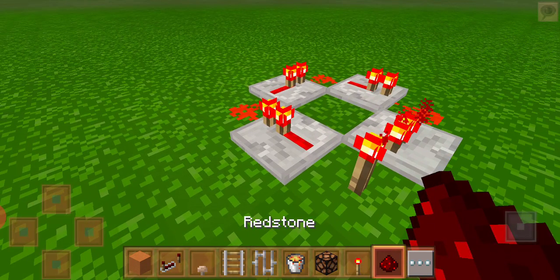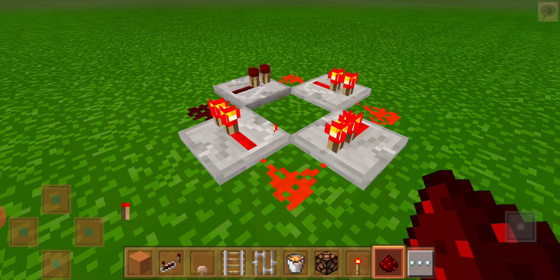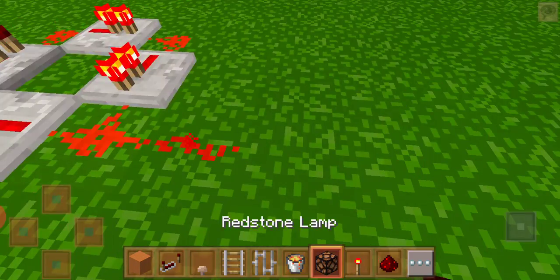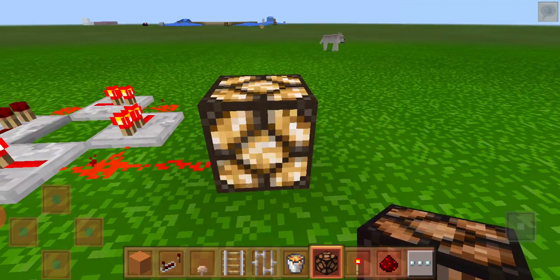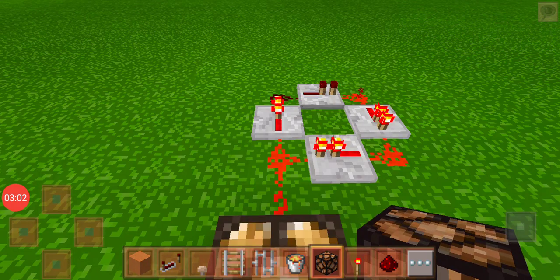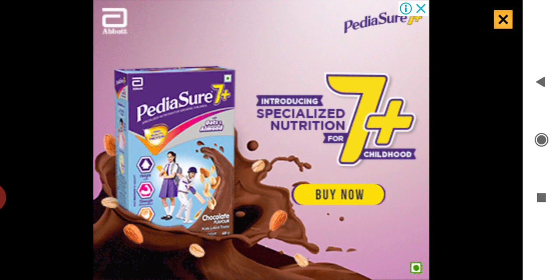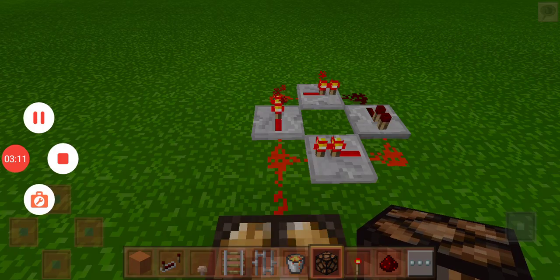Now select redstone and do this trick. As you can see, it's blinking and coming — this works like a police light, see? It's blinking and coming. This is my second trick, guys. Sorry I can't show the survival part because I don't have enough space on my phone. Thanks for watching — I'll be back with another redstone trick, bye guys!